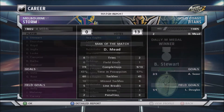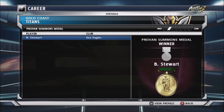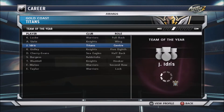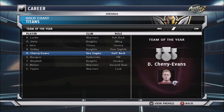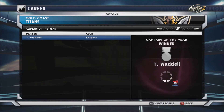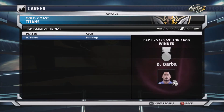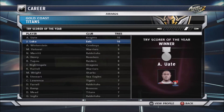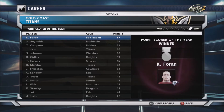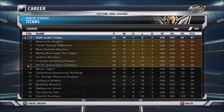Looking through the awards: Brett Stewart picking up the Dally M Medal of the Year. Quick look at the team of the year — Jamal Idris making it in the centre position but not too many other Titans featured. Travis Waddell and Ben Barba picking up captain and rep player of the year. Kili Uate and Jacob Loko tie for try-scorer of the year, and Kieran Foran picks up point-scorer of the year.